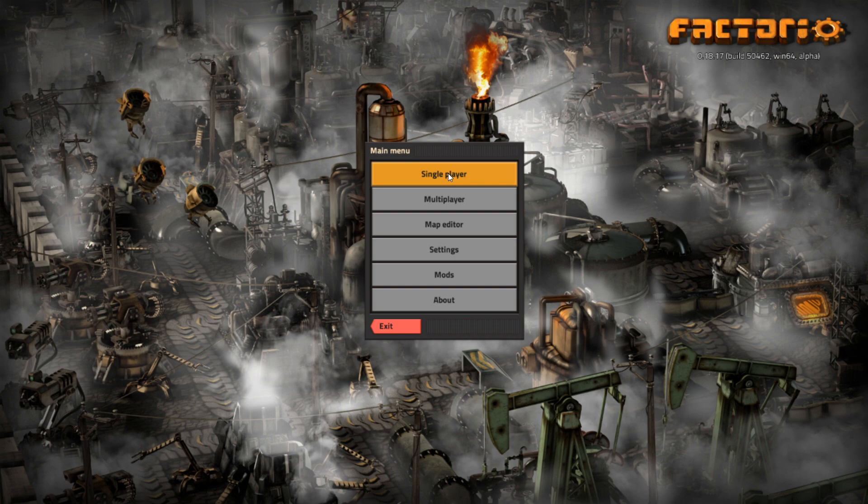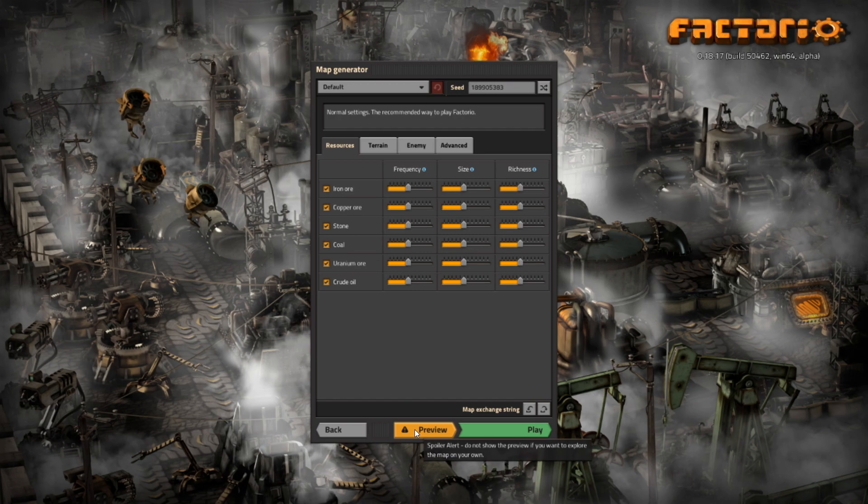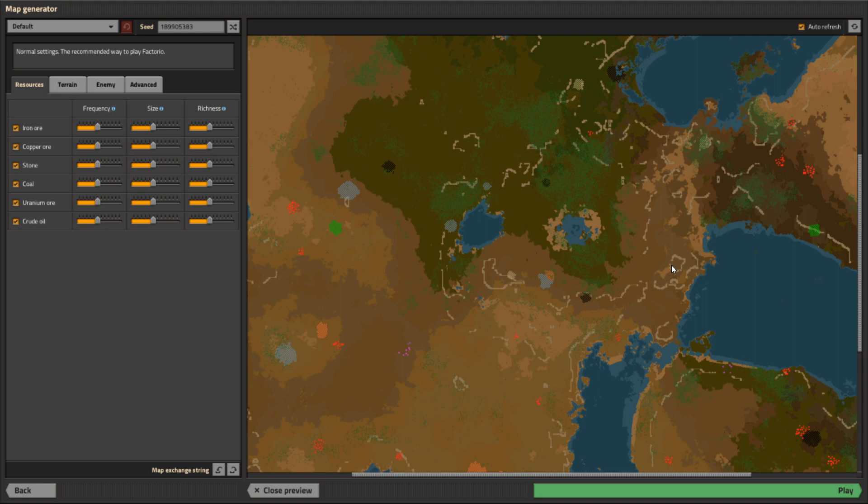It's not intended to make a megabase, it's not intended to be perfect. It is intended, though, to get you into the game and show you how to do certain different things that will help you out. So we're going to start by starting a new game. That new game is going to be FreePlay, as it says here — this is the intended way to play Factorio. We're going to click the Preview button so we can see what is on the map.